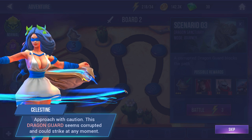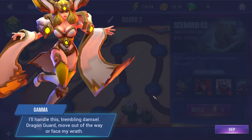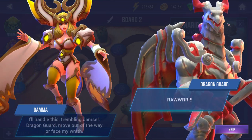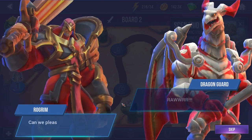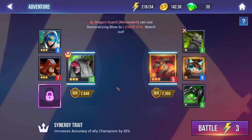The dragon guard seems corrupted and could strike at any moment. The dialogue has him threatening to face our wrath, looking very clunky and derpy. He calls for help: 'Oh, majestic mystery, save me, I beg of you.' Then the Astromancer says, 'Can we please drop her off at the next plane of existence?' Yes.